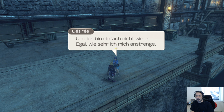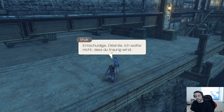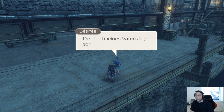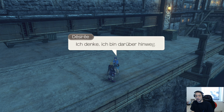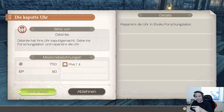Als ich klein war, habe ich ihm oft bei der Arbeit zugesehen. Er konnte so toll mit dem Hammer umgehen. Da sage ich jetzt nichts dazu. Aber jetzt ist er fort, und ich bin einfach nicht gut, egal wie sehr ich mich anstrenge. Entschuldige Desiree, ich wollte nicht, dass du traurig wirst. Bin ich auch nicht, keine Sorge. Der Tod meines Vaters liegt schon ein Jahr zurück. Also, kannst du meine Uhr reparieren, oder nicht? Was Tigerle nicht essen kann, macht er kaputt. Ab heute Morgen habe ich meinen Monitor berührt – bam, kaputt. Desiree hat dir die Uhr kaputt gemacht. Geh ins Forschungslabor und repariere die Uhr.